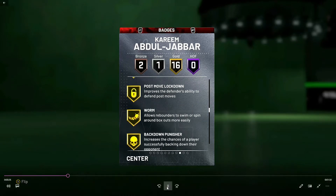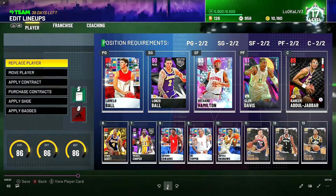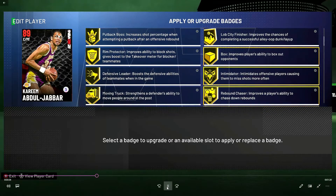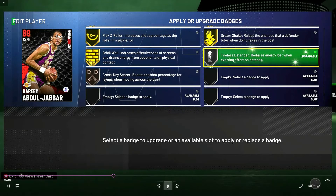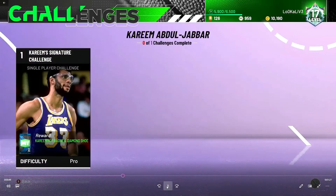Here are his badges: 16 gold, one silver, two bronze. I applied some badges to make it easier — for lobs, I upgraded Lob City Finisher to gold, and I also upgraded Tireless Defender to gold so he can have more energy.